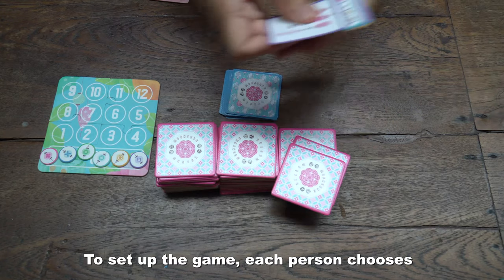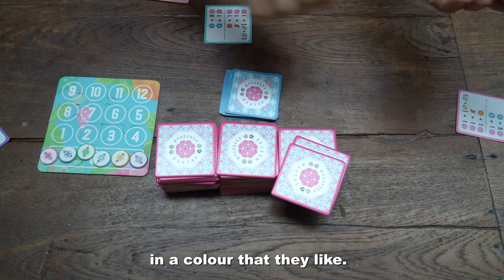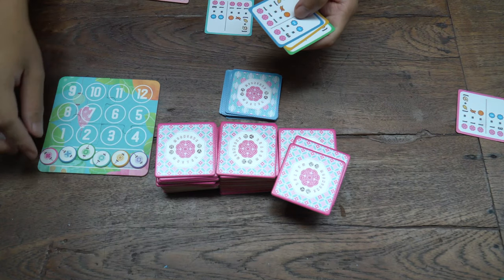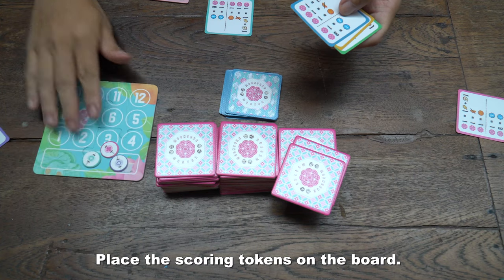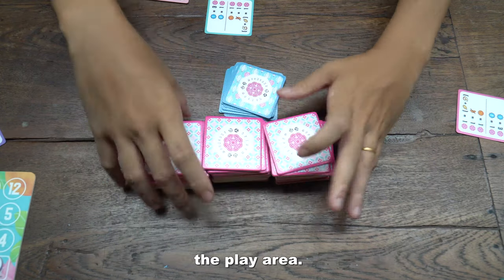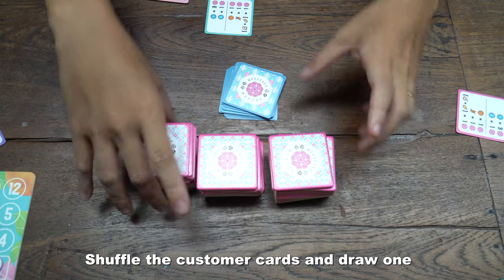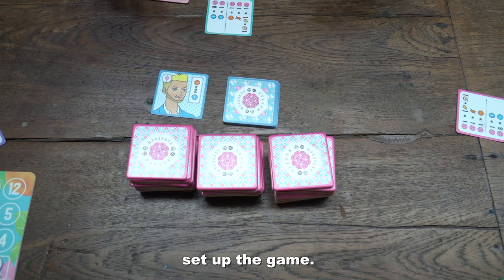To set up the game, each person chooses a scoring aid and corresponding scoring token in a colour that they like. Place the scoring tokens on the board, place the mooncake tiles at the centre of the play area, shuffle the customer cards and draw one face up. And that's what you need to do to set up the game.